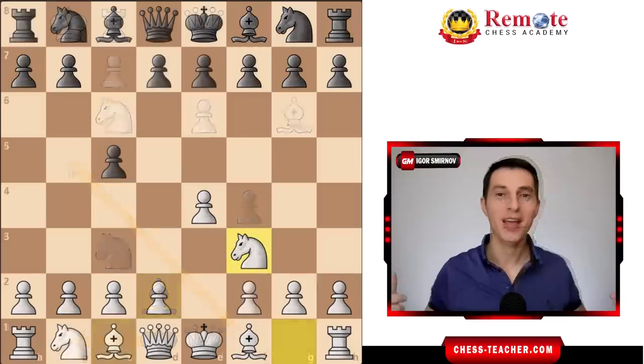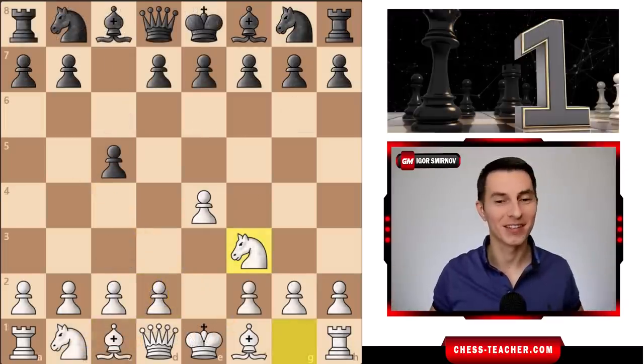If white does not want to push the pawn forward they're likely to play pawn to d3, and now you can strike in the center with pawn d5 — life's good. After this exchange you grab the center, you have a pawn in the center influencing the board, and white has nothing. You also gain an extra tempo attacking this bishop.